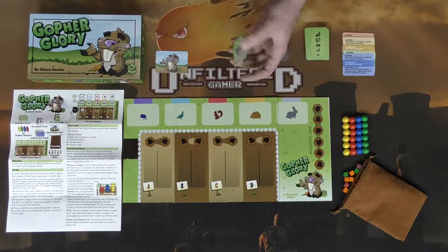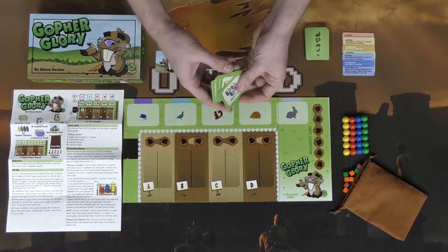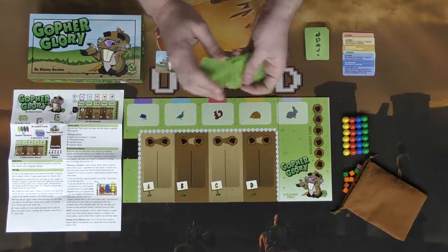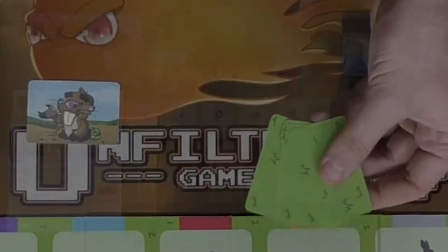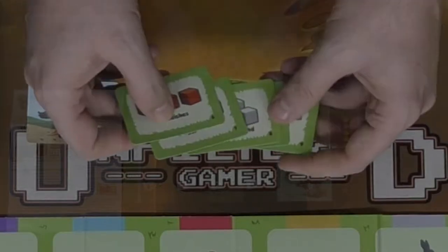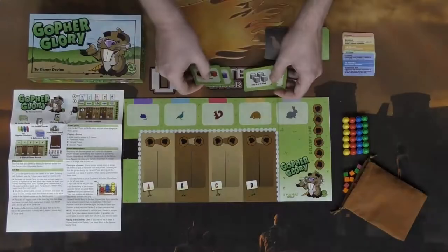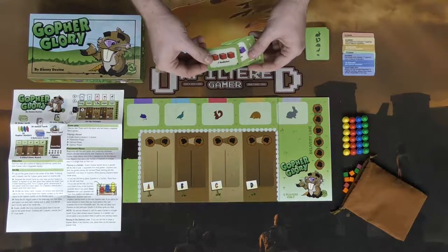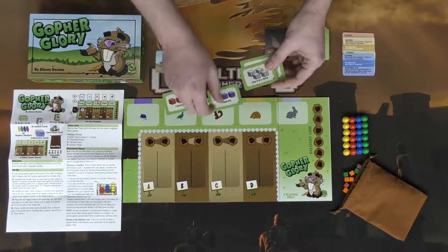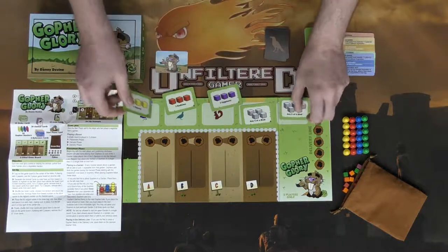Take the objectives and shuffle them up. Once shuffled, deal out five and remove the rest from the game. These five are then going to be revealed, and you're going to place them from lowest to highest on the track. For example: a five, a six, a seven, an eight, and a nine.